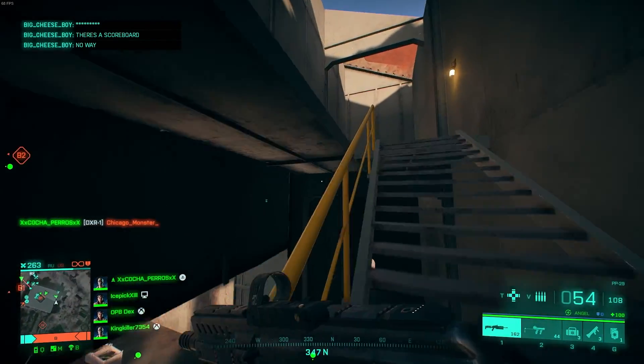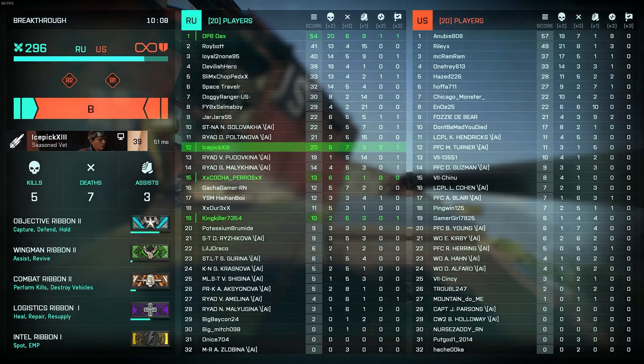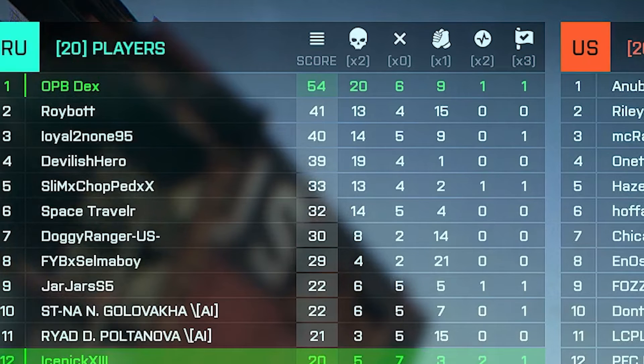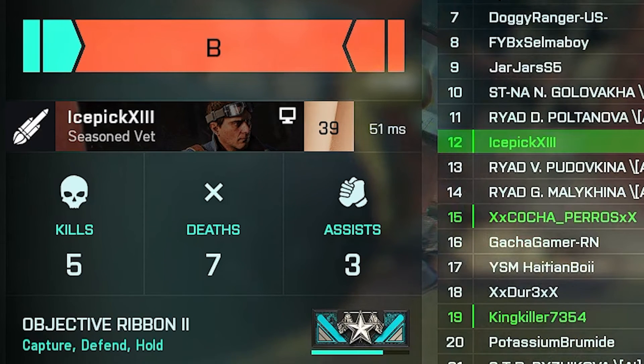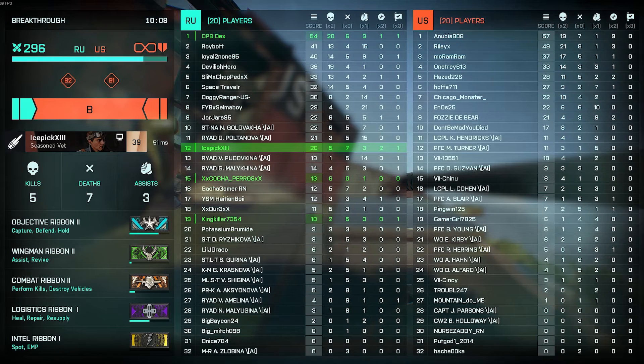First let's take a look at the scoreboard from the middle of a match. It's exactly the kind of thing you would have expected to have at launch. You can see both teams have columns for score, kills, deaths, assists, revives, and objectives. Off to the left you'll have a quick at-a-glance view of your performance along with ribbon progression. Exactly the kind of thing that should have been there at launch, but we have it now so that's cool.